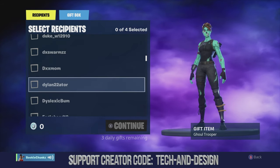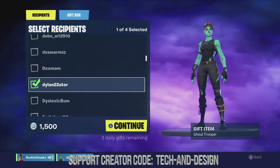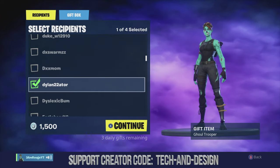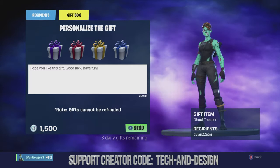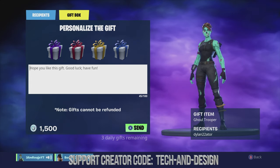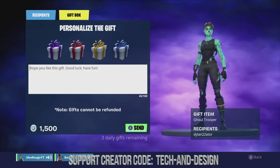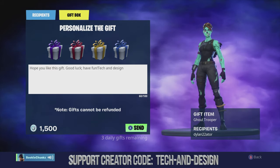This is how you gift out a skin — just click on the person, press A to select them, then continue with X. Here you go, you guys can type in any message that you would like, or you can just leave it blank, whatever you want, and send it their way.